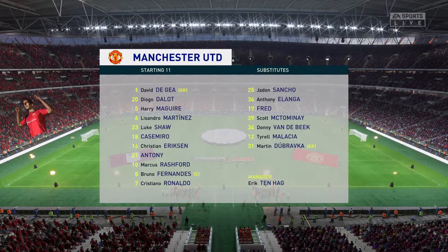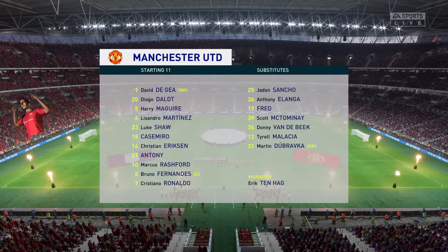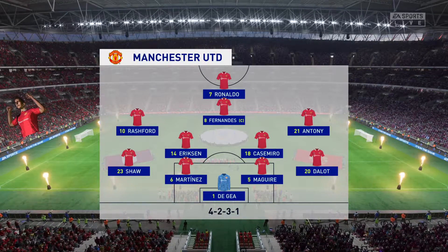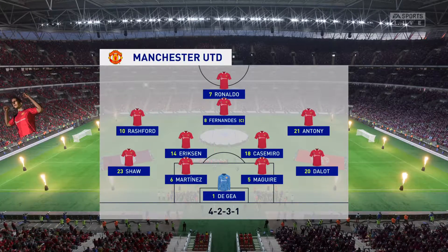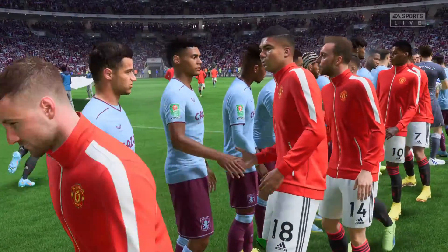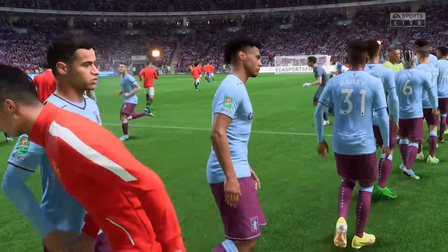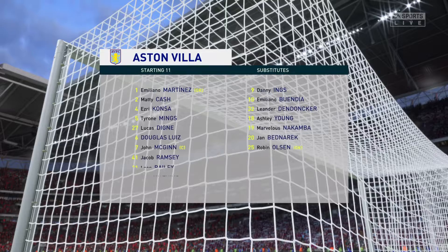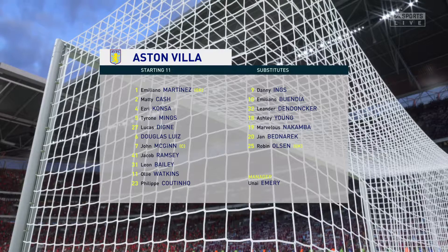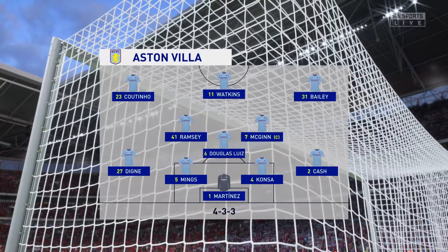Manchester United have chosen this particular shape. David De Gea stands between the posts. Casemiro plays alongside Christian Eriksen in the centre of midfield, and leading the line today is Cristiano Ronaldo. For Aston Villa, Emilio Martinez is the goalkeeper. Luca Dina plays with Matty Cash in the full-back positions. Leon Bailey starts with Coutinho out wide, and leading the line today is Oli Watkins.